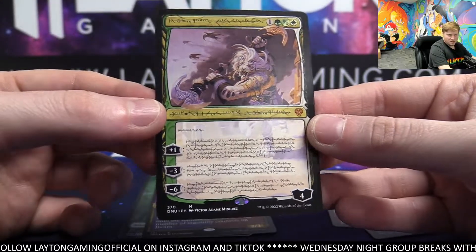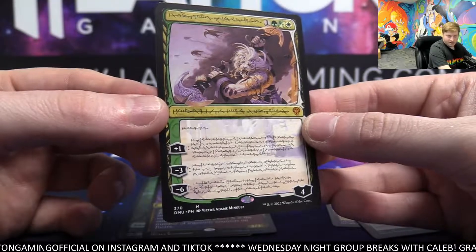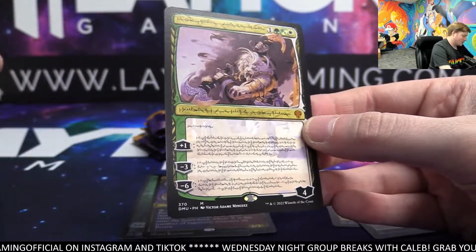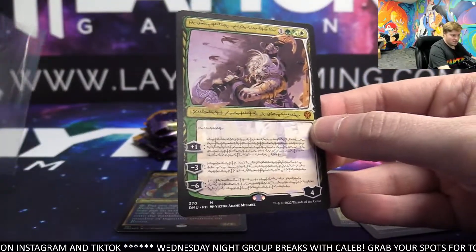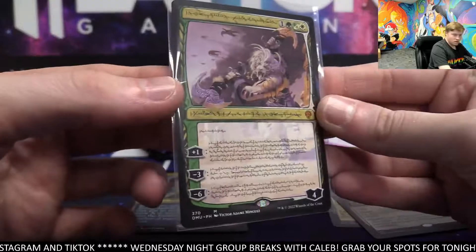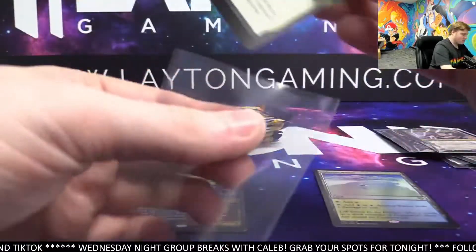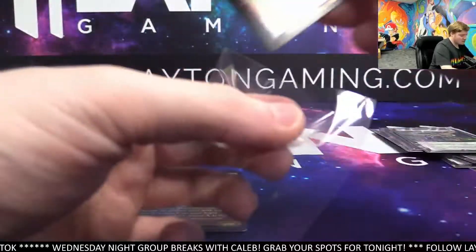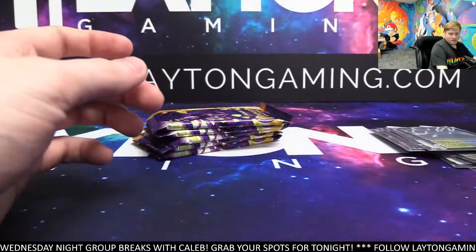Ajani — I believe it is, if I remember right. Nice card there for white, Chris G. Very nice. And Johoria on the back — foil showcase. Ajani, yes — very, very nice hit there. That's sick. Great pack — congrats again, great pack. Really, really good stuff.